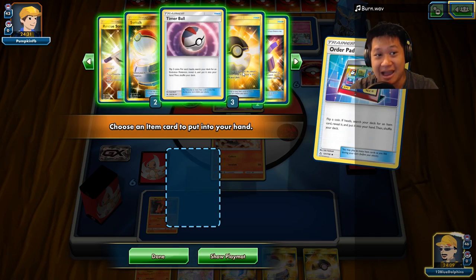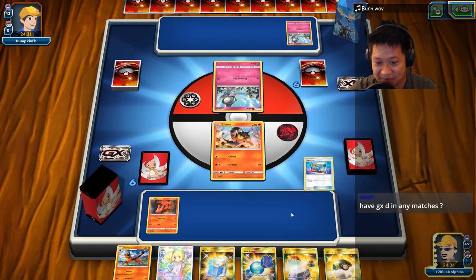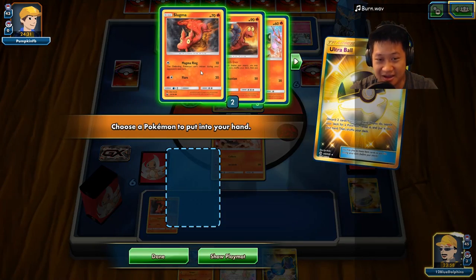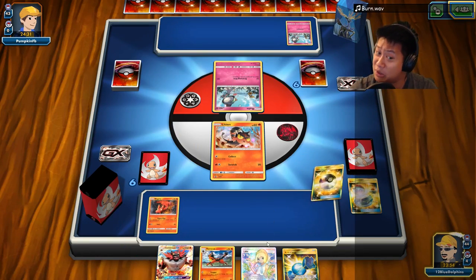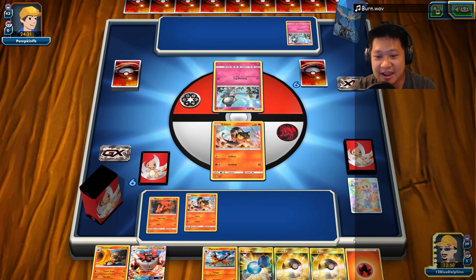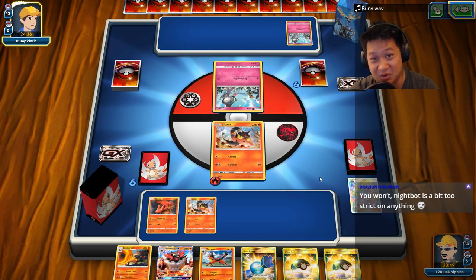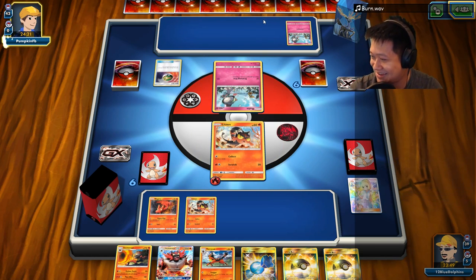I'm going to pull that rare candy because I know I have the Ultra Ball right here, and someone's going to come up after this. We need to draw Paul right now. I have Lily in my hand, so I need to do all this here. Got another Litten, got energy up. Don't throw my hand away. I wouldn't Judge — I'm holding on to too many cards.